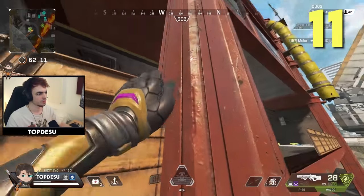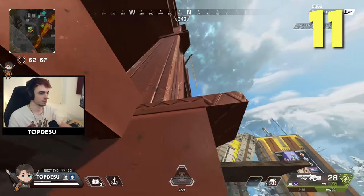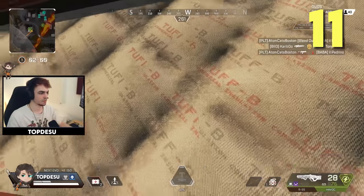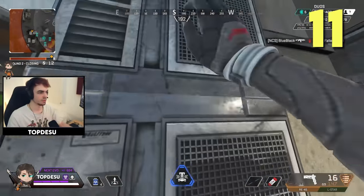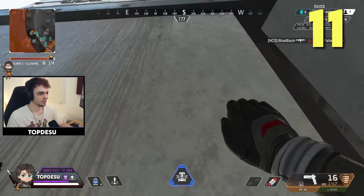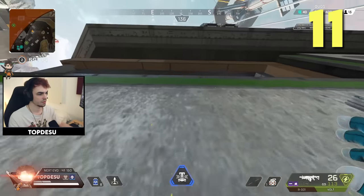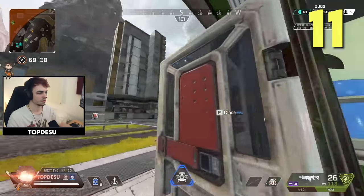Almost every building in Skyhook and Fragment can be climbed by any legend if done right. The trick on trickier ones is to keep facing the wall until you reach your highest climbing point, and only then turn to your right. I might make a whole video about climbing routes — let me know in the comments — but for now I encourage you to see the map as your playground and get creative with your pathing.